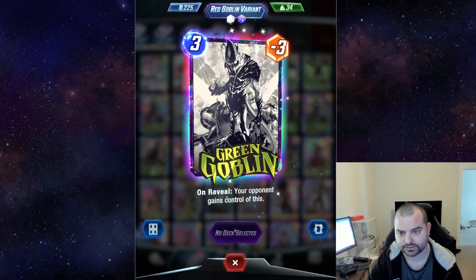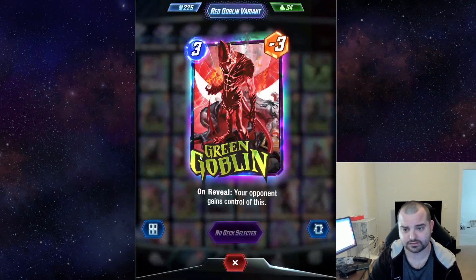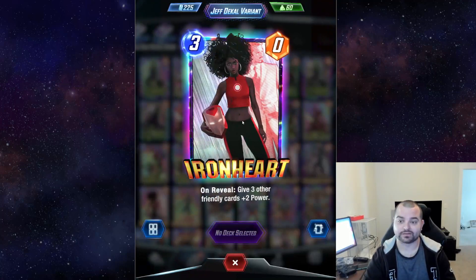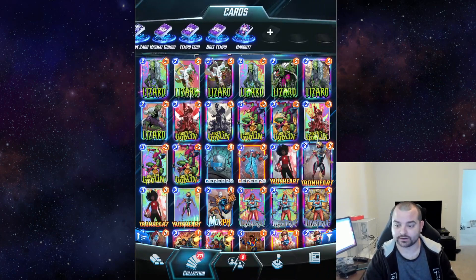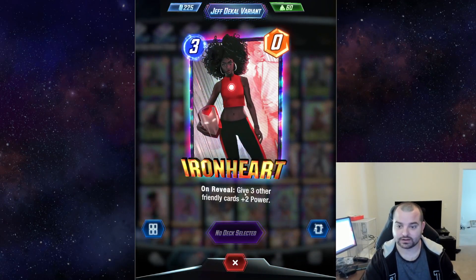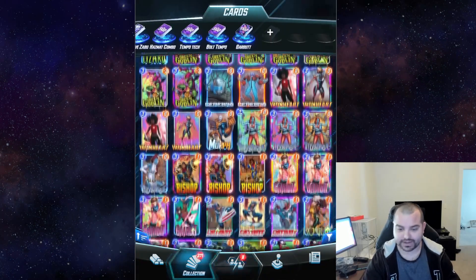I believe we've shown this Green Goblin — the art goes so hard in so many ways. It might be one of the few cards that looks better not black and white, like the all red version, but you can't go wrong with that card. This Ironheart variant is just absolutely fire. This was another one where I had no Ironheart variants. I had a lot of boosters but when this hit the shop I was like, snap buy. The Riri art here is awesome, and the Tony Stark hologram in the background — that one is just absolutely fire art.